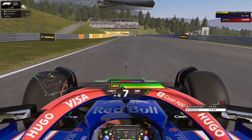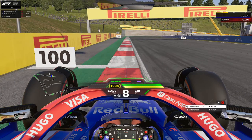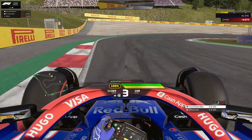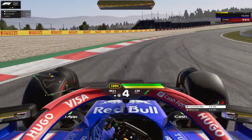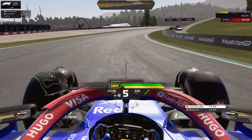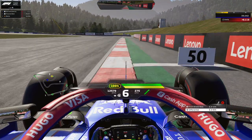We lose a bit of time here despite being on higher downforce — it's a weird thing in Austria. For turn 4, once again use the 100-meter board and that white line as a reference: one tire on the black, one on the green. Then down to third or fourth gear for this corner — very tight on the entry, let the car run wide on the exit, then bring the car back to the right-hand side to gain some time on the entry.